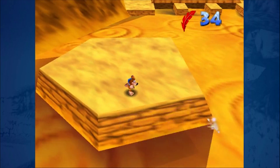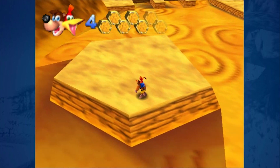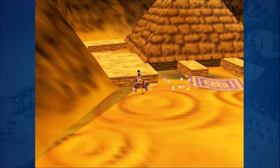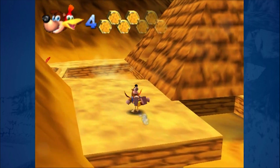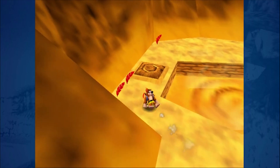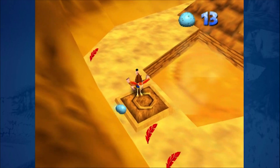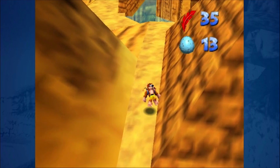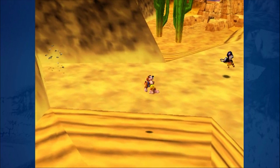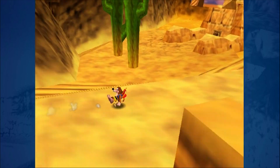Oh my god, that is such a dick move. You know what, we're just gonna jump over there because I really don't care anymore. Wait, did he just despawn? Does this despawn? No, it doesn't. I don't think I've ever seen one despawn — but okay. The beach! We need to find a flying pad — that's what we need to find.